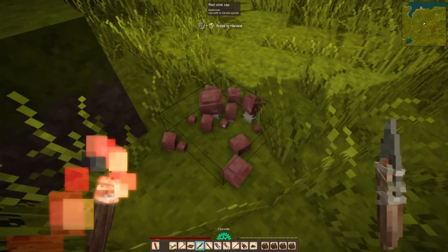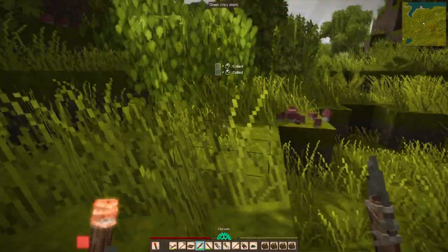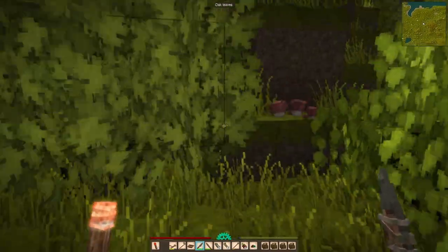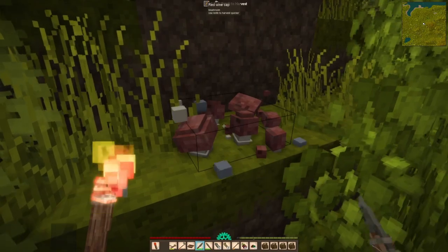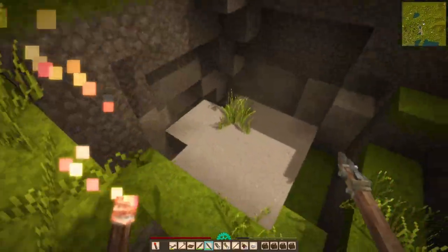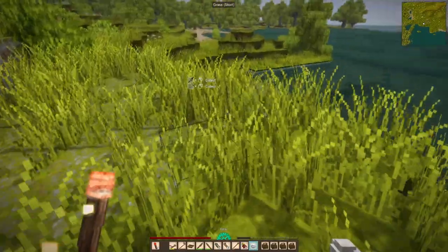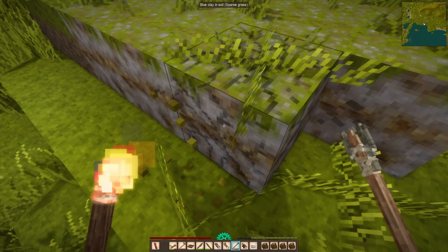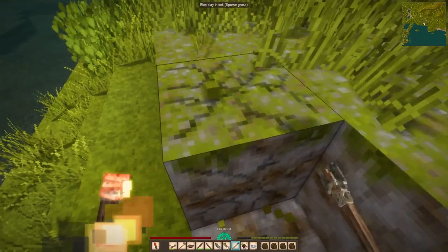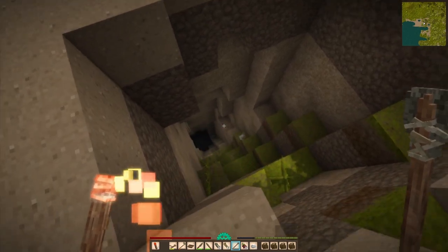After about half an hour of panning through a mountain of claystone gravel, my rewards are meager — about four copper nuggets, equivalent to 20 units of copper, not enough for a tool yet. So I go exploring to break up the monotony. I found some mushrooms, which are going to be significant next episode when we finally get meal prep off the ground.